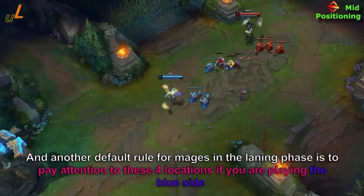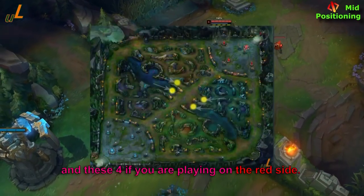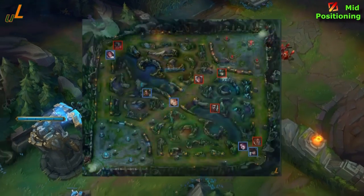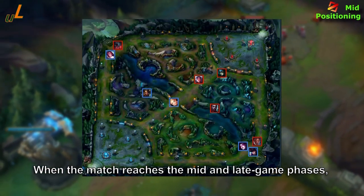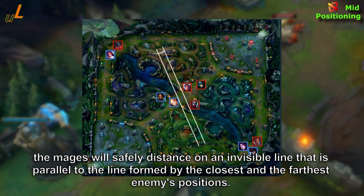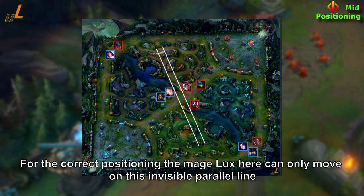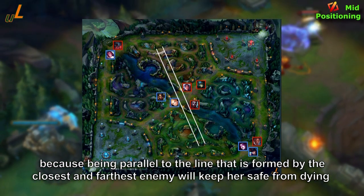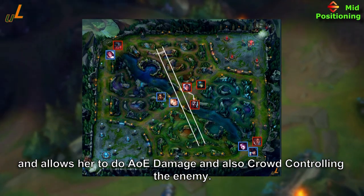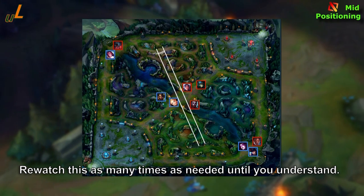Another default rule for mages in the laning phase is to pay attention to these four gank locations if you're on the blue side, and these four if you're on the red side, because you can get ganked at any given moment. When the match reaches the mid and late game phases, the mage will safely position along an invisible line that is parallel to the line formed by the closest and farthest enemy positions. Being parallel to that line keeps the mage safe while allowing her to deal AoE damage and crowd control the enemy. Rewatch this as many times as needed — for mages it's vital.